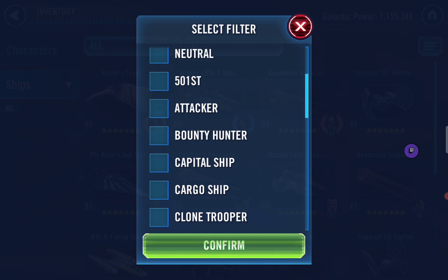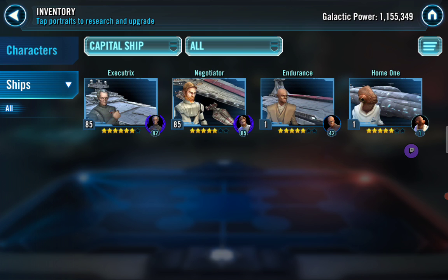Let's take a look at his capital ships first. Great job - Negotiator at 1.1 million galactic power, that's crazy. Good job with your guild currency. I should have gotten Negotiator a long time ago - mine's only five stars. To get fleet arena payout in top three, you're getting some good crystals, so great job.